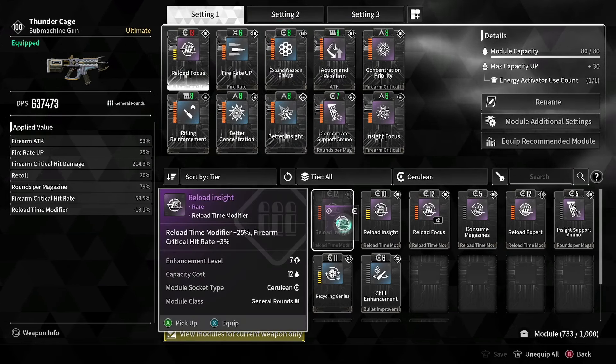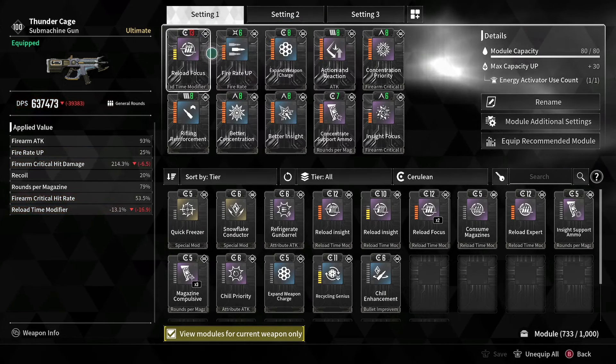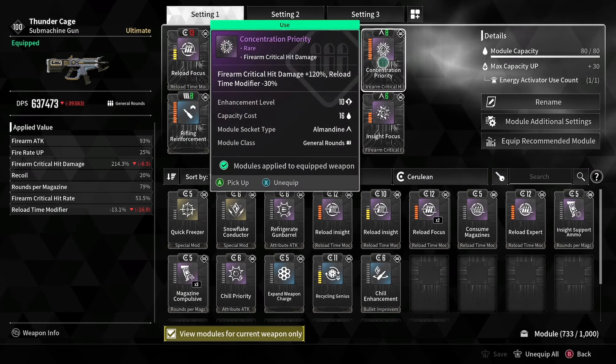That card can give you even more damage and I think we can push Thunder Cage to 700k. That's my task, that's my challenge — I'm going to push it to 700k.